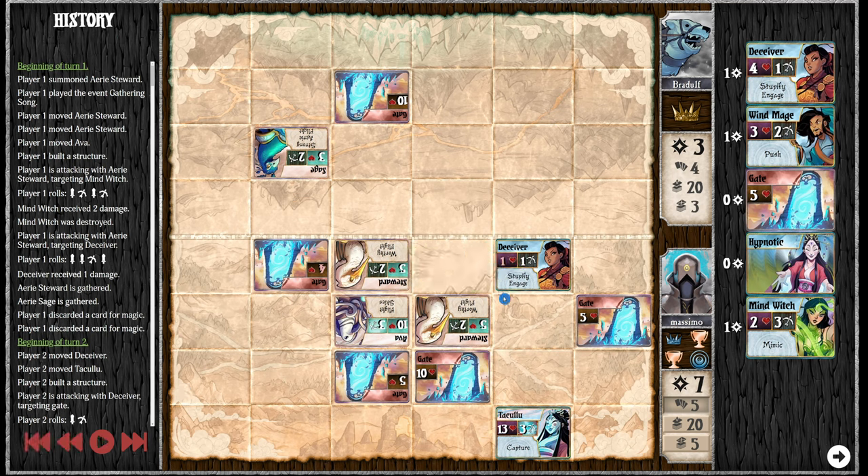Mindwitch in this matchup can copy a couple of units. One of them is the Sage, which helps — it needs to be quite close, but it allows you to buff your Wind Mage or other commons. That's not the best use, however. With the Steward, that's a lot different — 3 damage, Worthy is a lot better. You can also in theory copy the Sentinel, but that does nothing so it's not very relevant. You can obviously copy the Wind Mage and all the normal stuff.